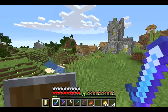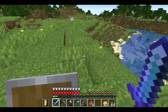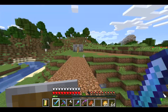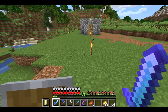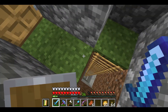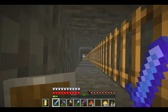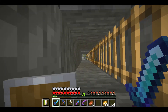I cleared out a big section here and used that to do the dirt bridge. I got cobblestone and everything to make sure I was good. This stronghold went pretty much all the way down to bedrock for where the ender portal is.